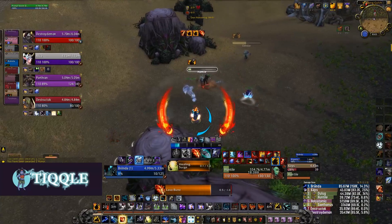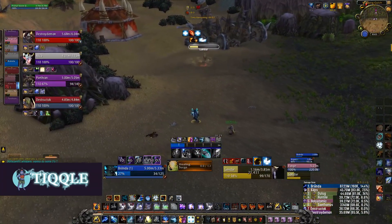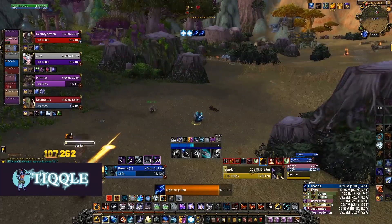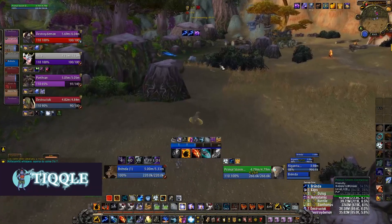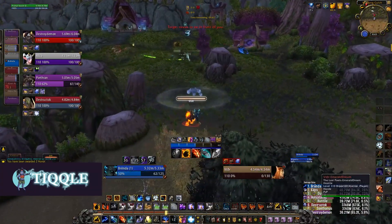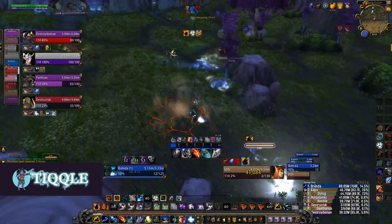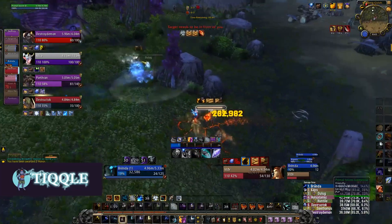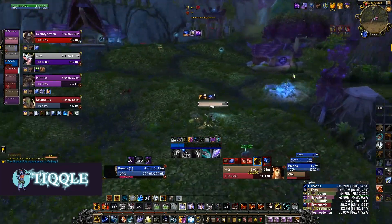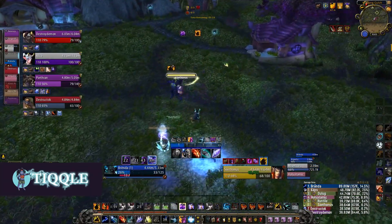Lava burst plus frost shock — toasted. It's funny, frost shock actually adds that slow utility and I always forget about it. Your elementals will chase people down too. Knocking him back because he already used his defensive. Putting down earthbind and now I can just kite. I had a root up though, so that's pretty good.